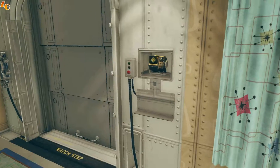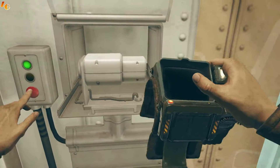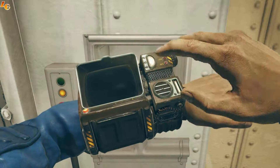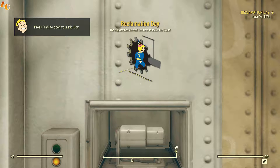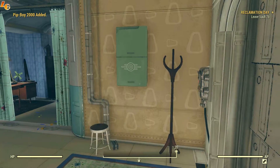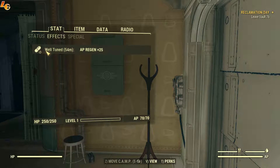I can't resist the lamps. Okay, here we go - pip-boy. All right, that classic look. So now we have our Pip-Boy 2000 and our first mission. Let's see what Well Tuned is - it's an hour-long buff and it increases our action points by 25. That's a good buff.